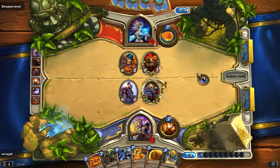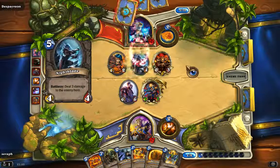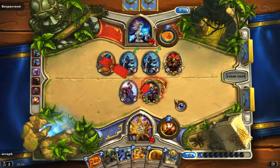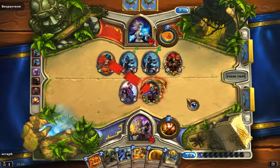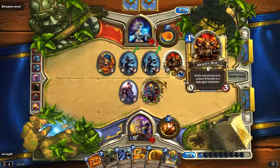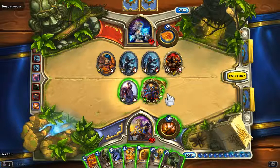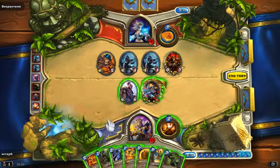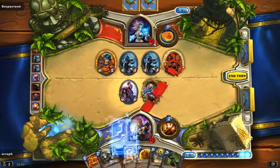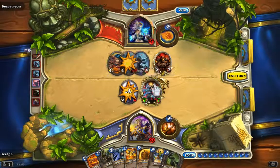Let's hope he's not going to play something really scary here - with 10 mana you can play some really awesome cards. Okay, he's going to deal me some damage - doesn't matter. He's going to attack my allies but we pretty much have the board here. Let's see how we're going to play this - we're going to destroy this one and this one.